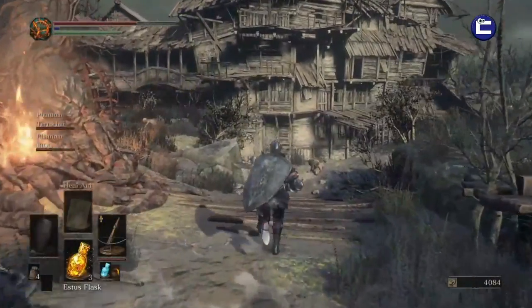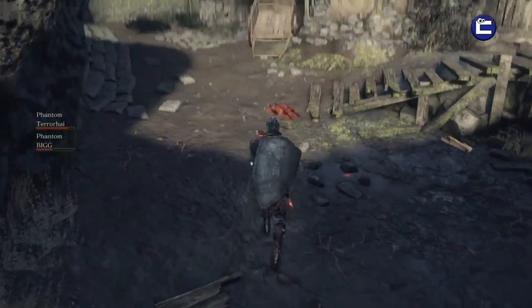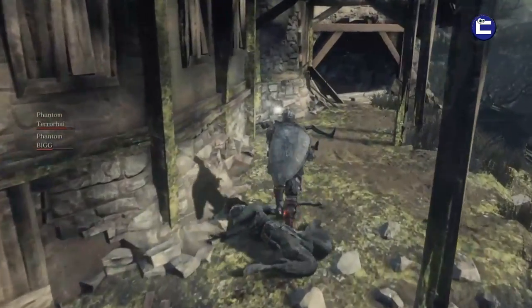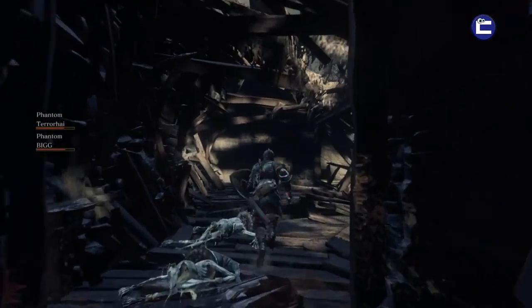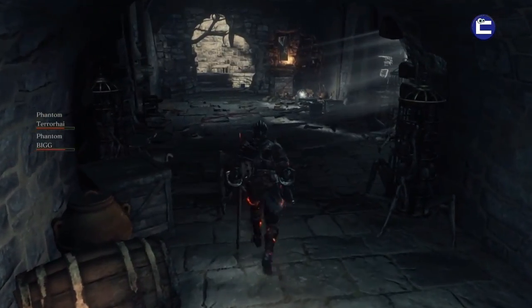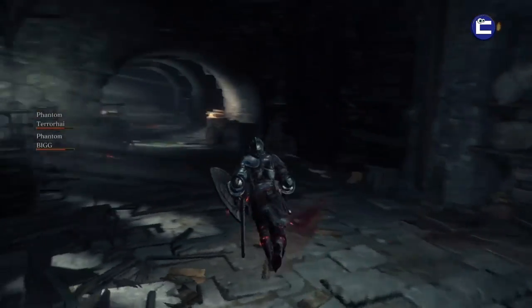Hey guys, Dom here from Cringy Dad Gaming. I've got a video showing you where you can find the talisman for the Warriors of Sunlight in Dark Souls 3. You will find this in the Undead Settlement area of the game. There are particular rank requirements for joining this covenant and a decent list of effects, all of which I'm going to list in the video's description for you.